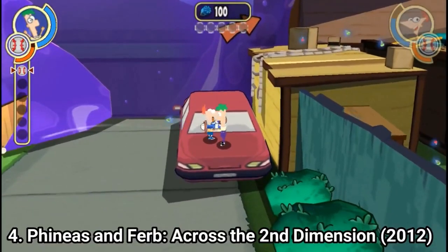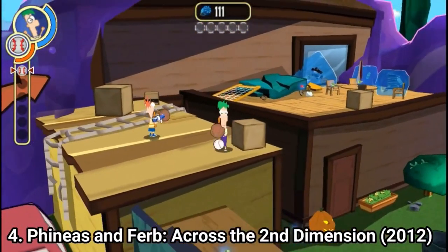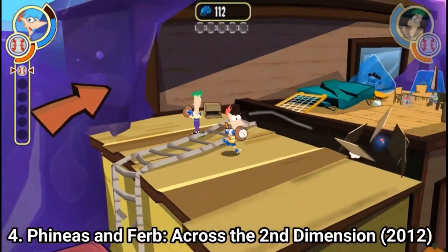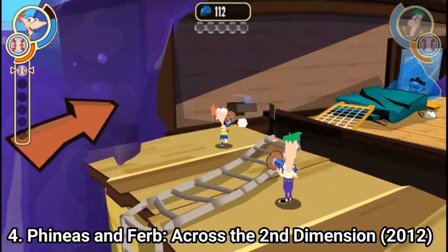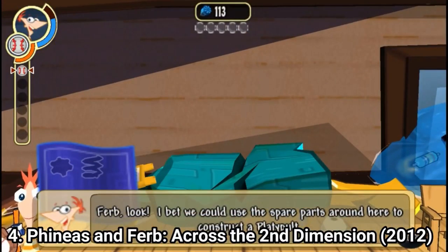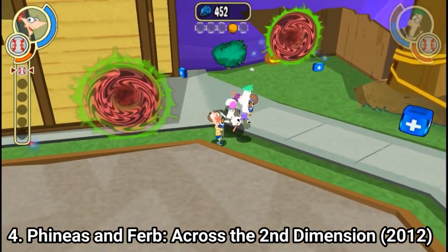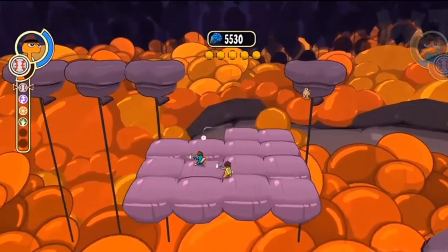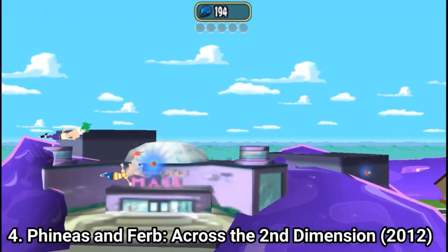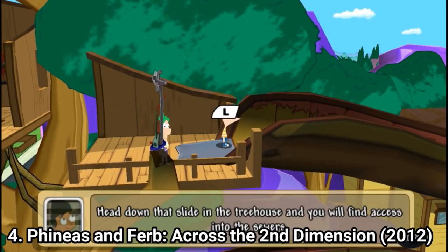Phineas and Ferb Across the Second Dimension is a great action-adventure game that catches the vibe of the show. The graphics are colorful and it's a really fitting art style for the cartoon. The gameplay is a standard action-adventure — Phineas and Ferb shoot their own created guns, you even get multiple types to choose from, and you jump around and shoot. You also get levels with Perry and flying levels. Overall the game is great, having great visuals and great gameplay. I recommend you the game.